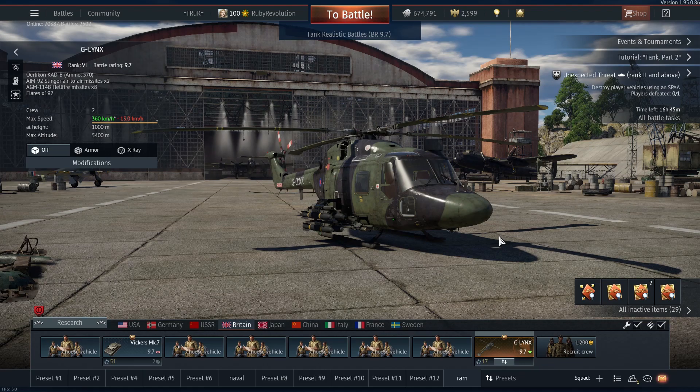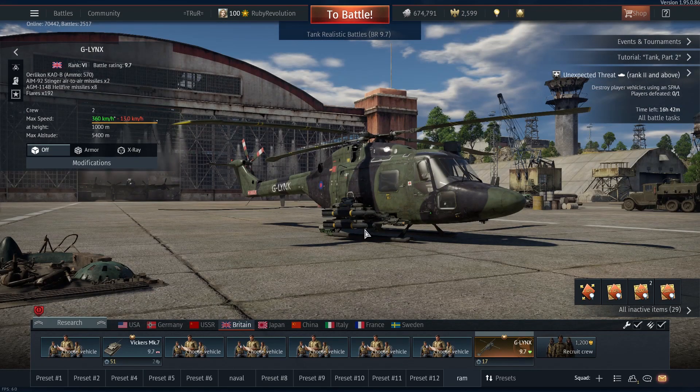Being on the allied side means you're not up against the Tunguska and the ADATs — you're only going to face the Roland 2, which not many people actually run at top tier. It's nowhere near as popular as the Tunguska and ADATs. It's all these factors put together which is why I think the G-Lynx is actually the most cancerous premium helicopter in the game right now. It might change in a patch or two when the Apache gets introduced, but right now this is definitely up there as one of the most cancerous premium helicopters in the game.